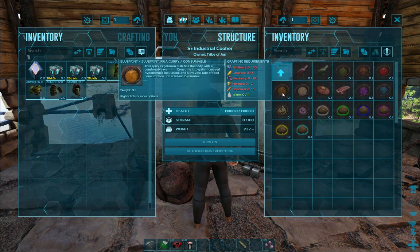You're also going to need this one with the Megapithecus. This will save you from freezing your tail off. You're going to freeze unless you have this in the Overseer fight — you need this plus an Otter or a Ferox.